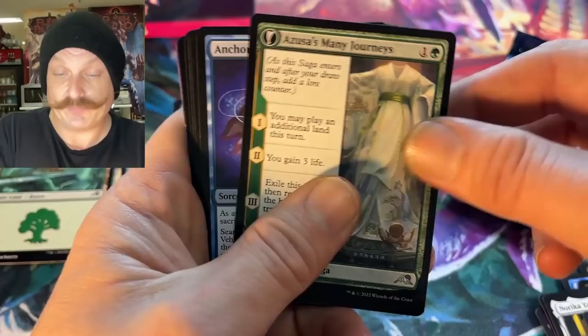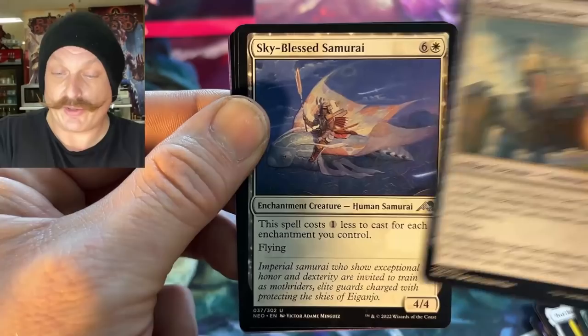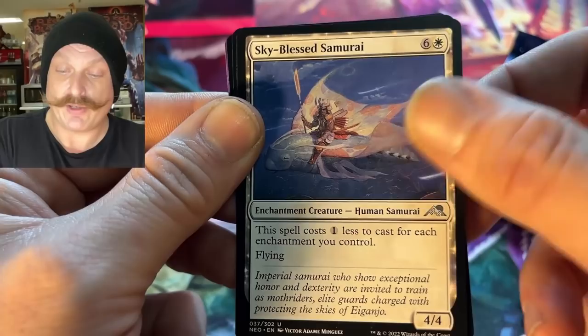Asusa's Many Journeys. Anchor to Reality. Walking Skyscraper — I remember that one that got spoiled, that's cool. Sky-Blessed Samurai. I wonder if that's the ninja framing — it almost looks like Theros, right? I think that's normal.